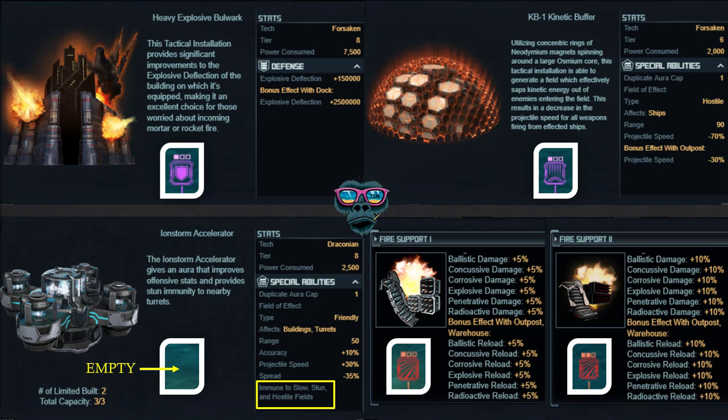The explosive bulwark is best fitted to your outpost or dock - it doesn't serve much purpose anywhere else. You can see the icon on the sea which looks like a pinky-purple shield. It gives a little bit of explosive deflection but not a great deal these days - it looks impressive but isn't. The iron storm accelerator has a really short range and is a friendly installation, so it affects your own turrets. It adds accuracy and projectile speed, producing a spread - nice for scatter-type area effect weapons.